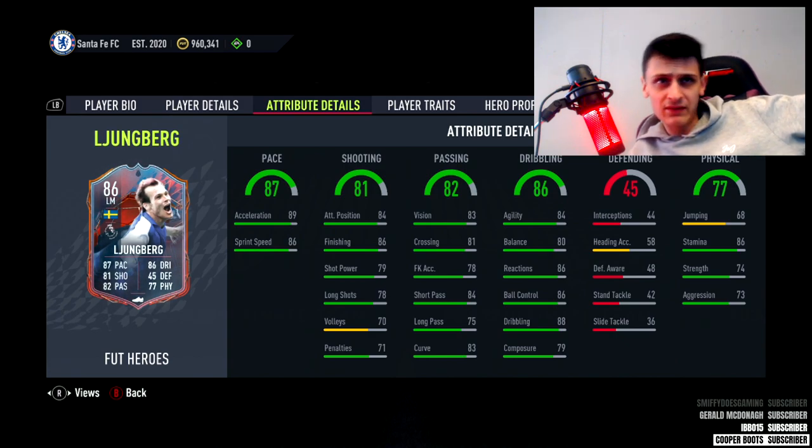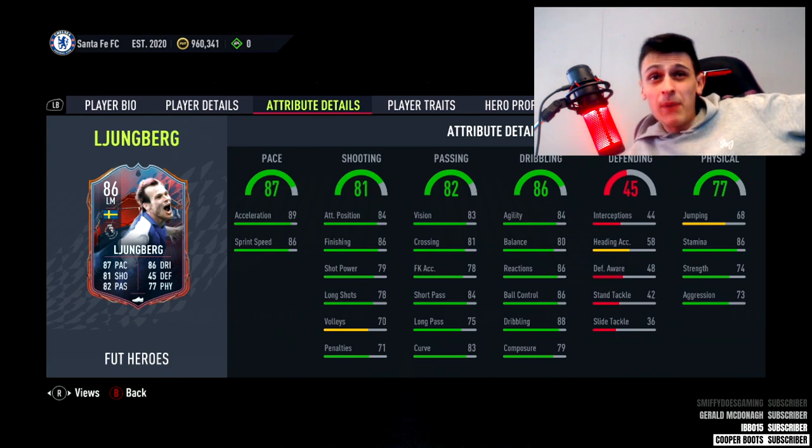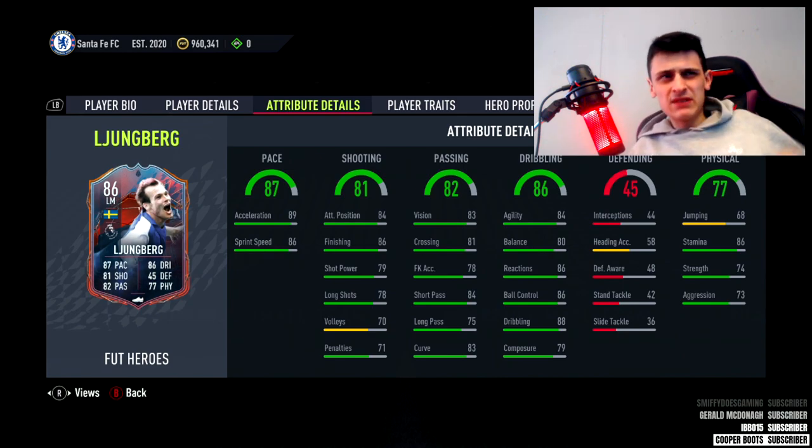His shot power and long shots aren't the best, volleys aren't the best either - we'll see how his long-range finesse shots go. Passing is okay for a winger; wingers don't tend to have the most amazing passing but short passing is pretty good. Dribbling stats are okay. Agility and balance aren't the best for a winger really, and composure is a little bit low. Let's have a look at the chem style.